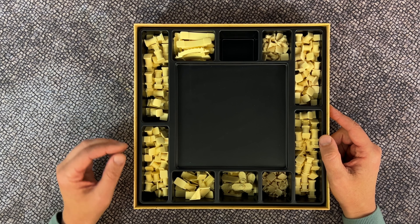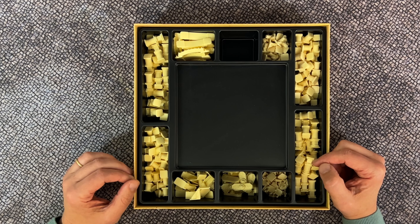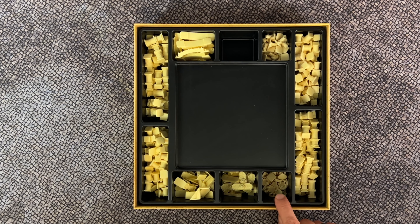Sort out these pieces so each type has its own place in the box. You will have a large supply of single and double pillars, but you will also have room to keep your bridges, fountains, stairways, statues, and belvederes.